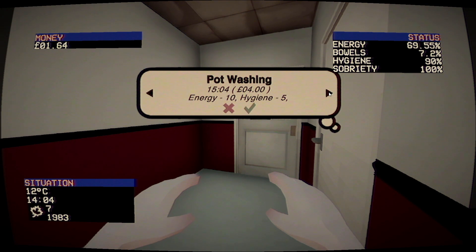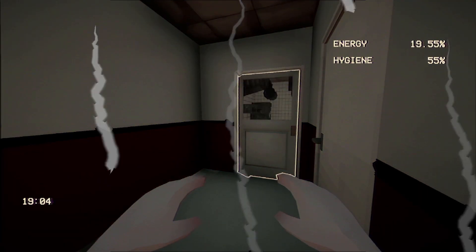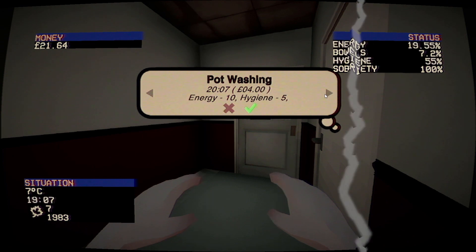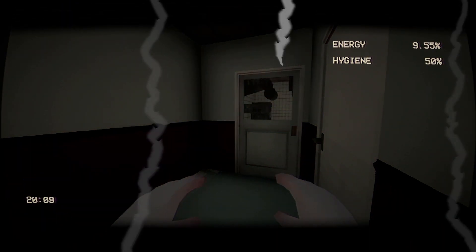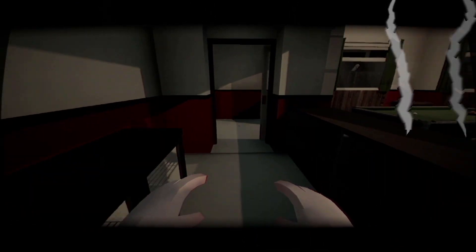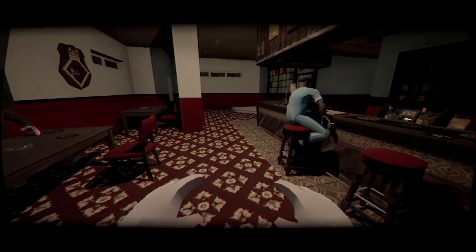Hygiene minus five — let's do as much as we possibly can. There we go, that's going to take our hygiene down and our energy down. We might be able to get rid of another ten energy. There we go. We earned twenty-five pounds, which is pretty cool. We can't move fast because we are quite tired — our energy and hygiene are right down — so let's head back to the caravan.